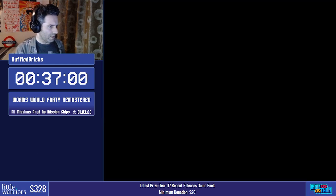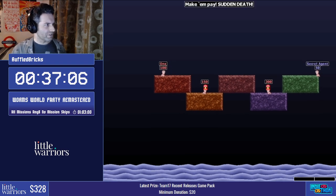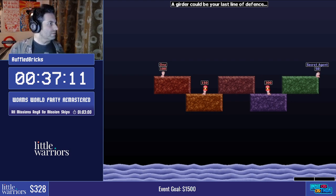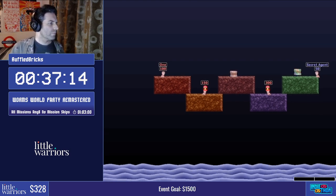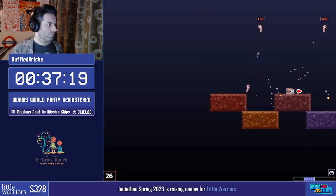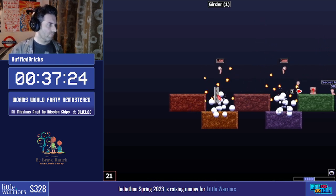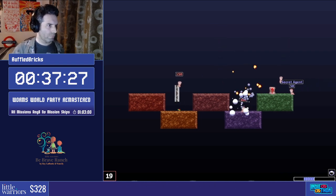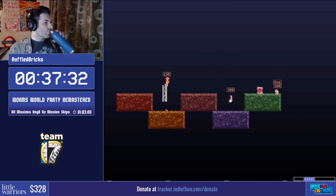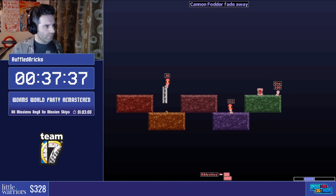There we go, that one done. Another skippable mission here — Rescue Me. This is another one where pressing Alt+F4 would win it, but we don't do that per the category rules. These mines keep blasting these worms — we want to save them before they die because they're on our team with the voluptuous hats. We just have to prod the worm on the enemy team and we're done. I'm starting to wish Bunched Up was a skippable mission.